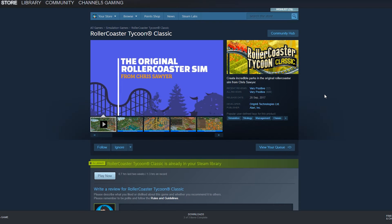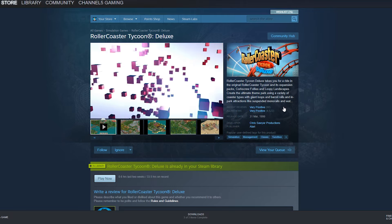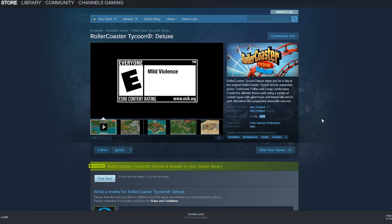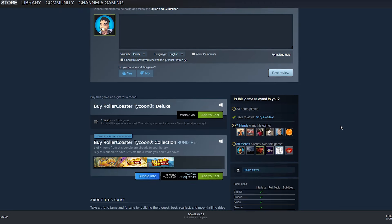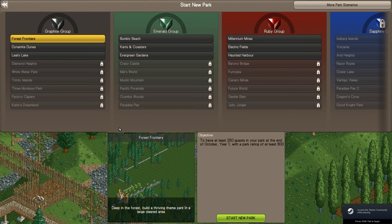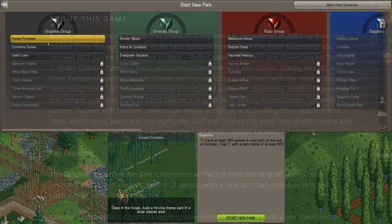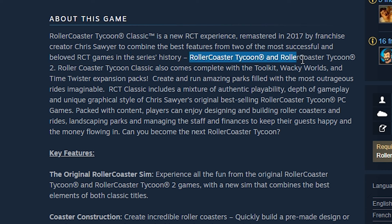Back in 2017, Roller Coaster Tycoon Classic was released. The year before, in 2016, I had just finished playing RCT Deluxe for about 40 plus hours, so I already had a bit of a nostalgia fix, but I went ahead and bought the 2017 Roller Coaster Tycoon Classic anyways. A quick inspection of the game, I was instantly thrown off — it wasn't exactly clear what this product was to me. However, the Steam page does describe this as a new RCT experience, remastered to combine the best features from the two most successful and beloved RCT games in the series' history, RCT 1 and 2.